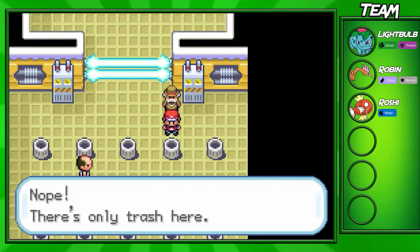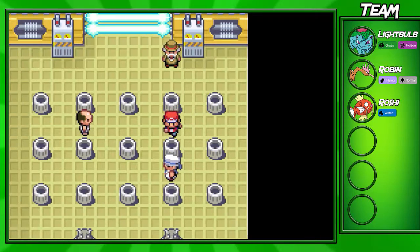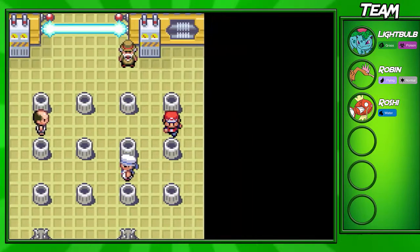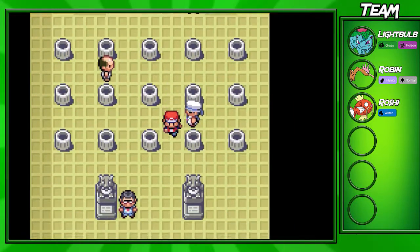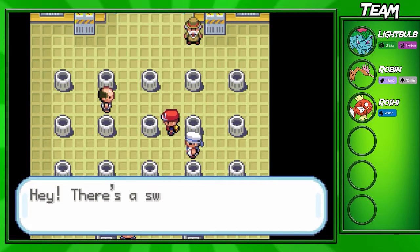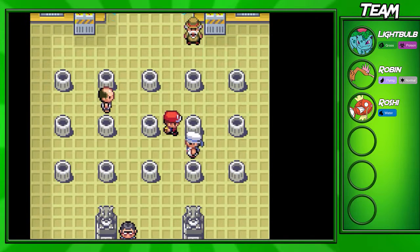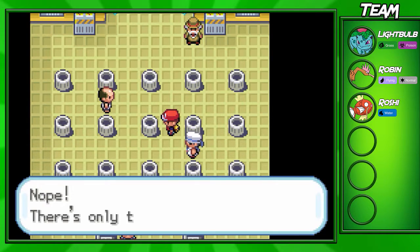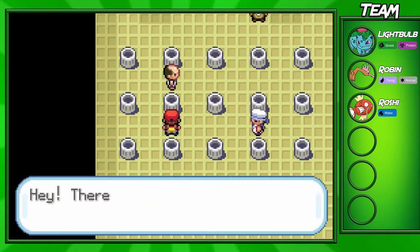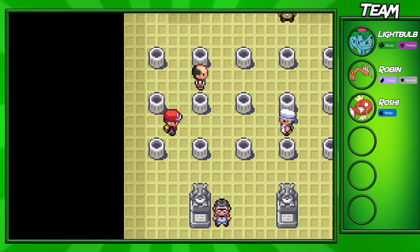Now I'm going to look for the switches. It's RNG-based so you won't find them in the same place as me — just keep clicking trash cans. I found the first switch. The second one can't be in the cans I already checked, so it's most likely in one of the remaining ones. It's a 50-50 chance — let's see... no, didn't get it. Every time I come to this gym it takes me around 10 minutes to find the second switch.